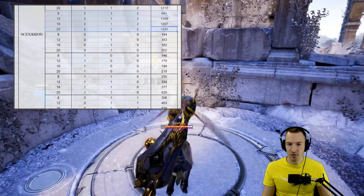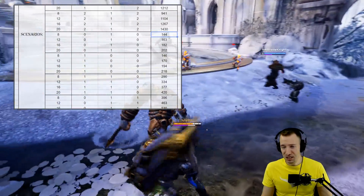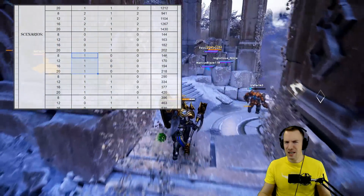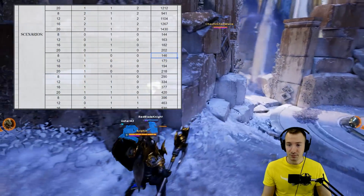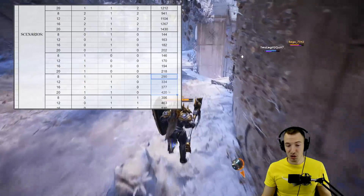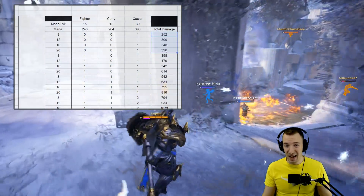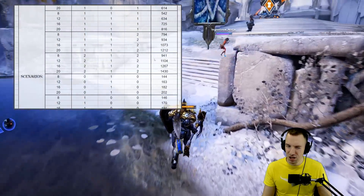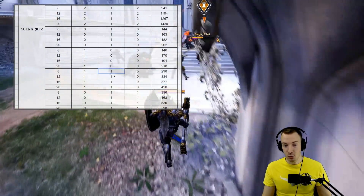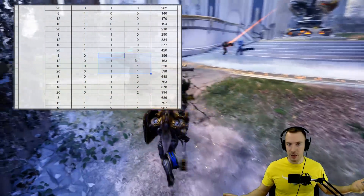Down here I wanted to illustrate that when using Riot Sapper against just one carry, it really doesn't do much — 144 mana removed and 202 ability damage. Against one typical fighter like Crunch, who has a higher mana pool, it still doesn't do very much. But when you combine a fighter and a carry, those numbers start to look much more similar to using it on a single caster. That makes sense — carries and fighters usually have about half the mana pool of a caster.